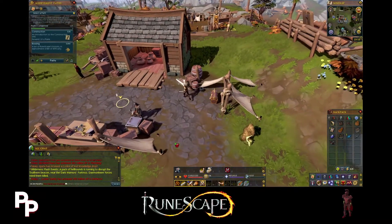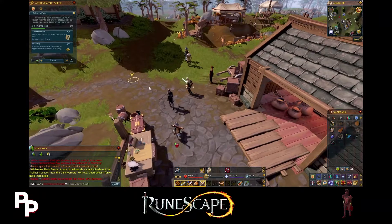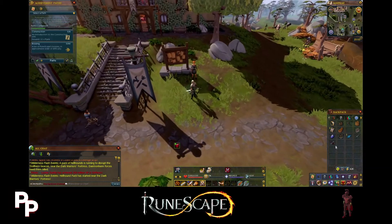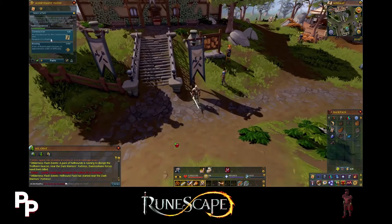Hey everybody, it's Pendragon and welcome back to more RuneScape Hardcore Iron Man. Last time we began the archaeology skill where we actually completed our first mystery. We discovered some artifacts - the Venator dagger and the Venator crossbow. And this time I think we're going to be starting construction.